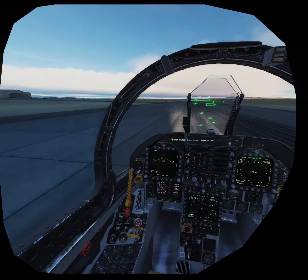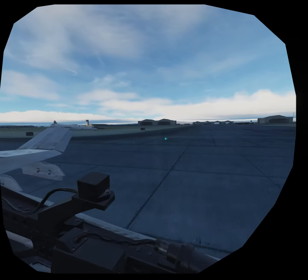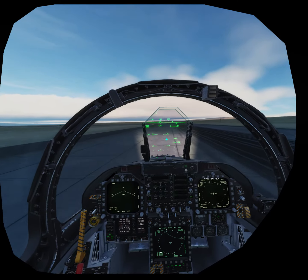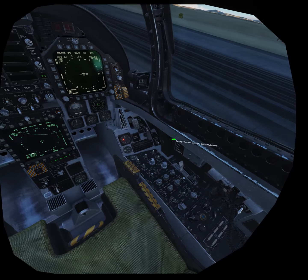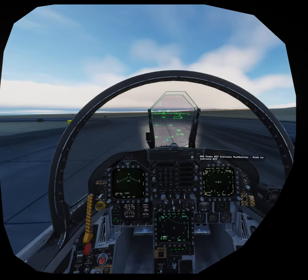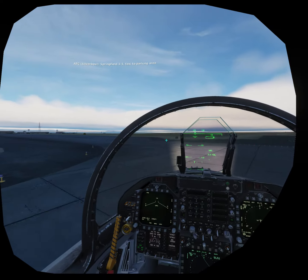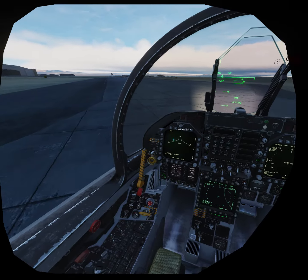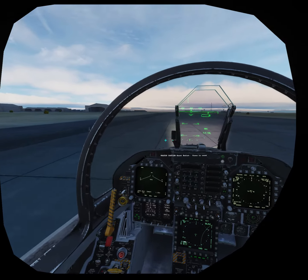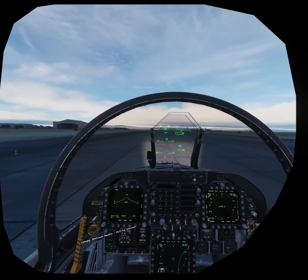Put the wings away, stay in the middle of the taxiway. Springfield 1-1, taxi to contact area. Alright — single engine taxi, let's see how this goes.